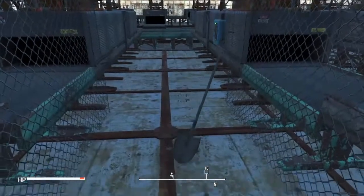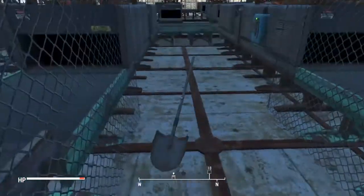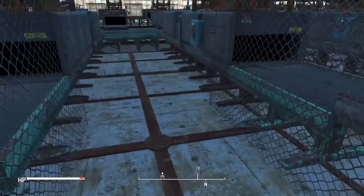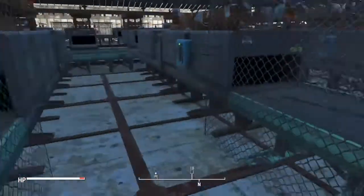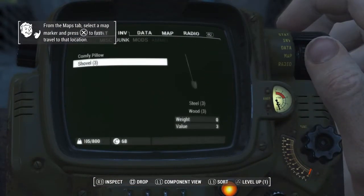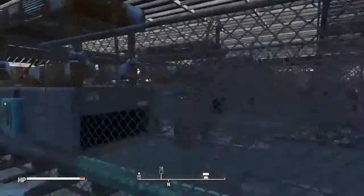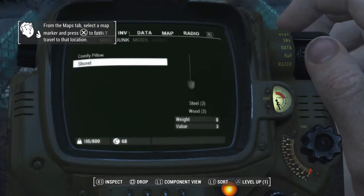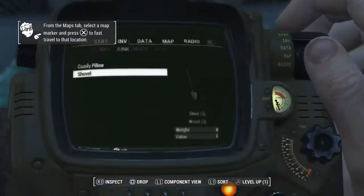I'm going to do it from down here this time — pick it up on the top. The reason I have a comfy pillow in my inventory instead of in my hopper is that they're one of the items that will randomly teleport. Experiment with it enough and you'll find all the items for yourself. I'm not going to go over the entire list because there's quite a few of them.